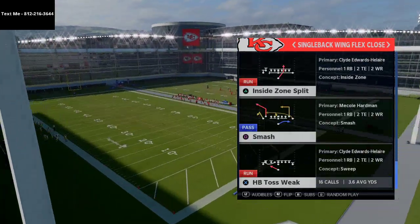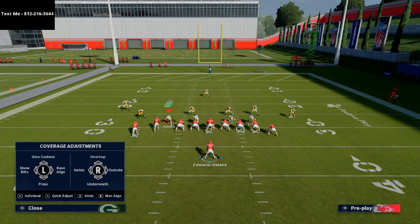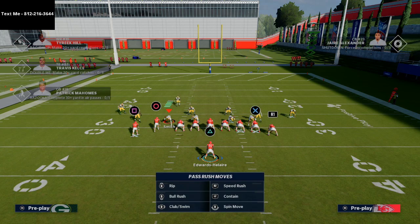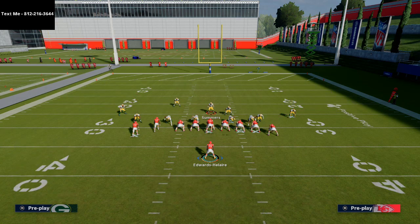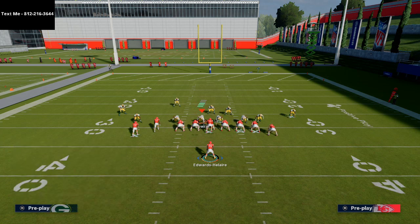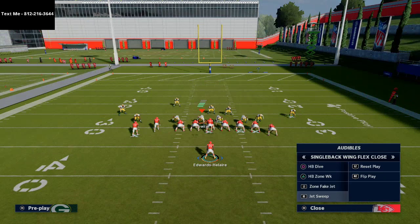Primarily the way people are going to play you, especially running big nickel over G, is they're going to basically show blitz. What they're likely to do is stand in the A gap — very popular little tactic — with pinch line, crash out. That's kind of the standard big nickel over G look you're going to get on the front. The question is: how do we attack this?